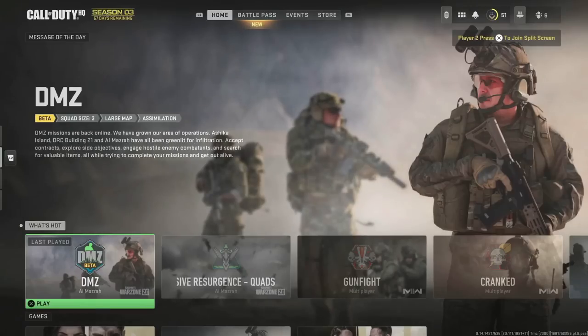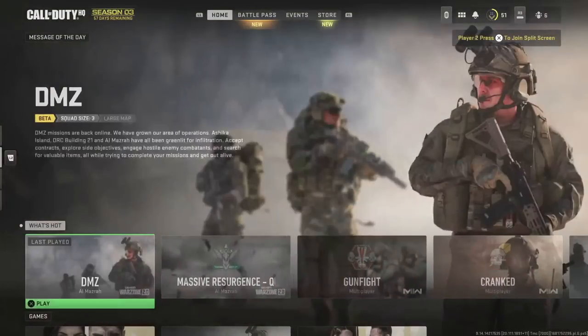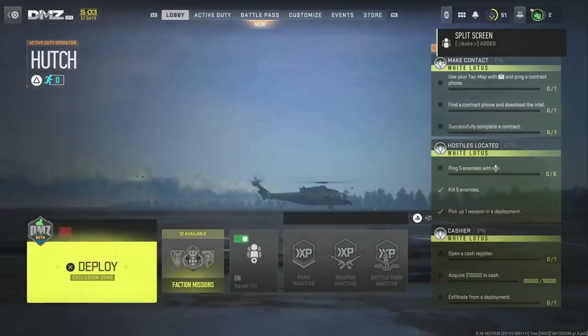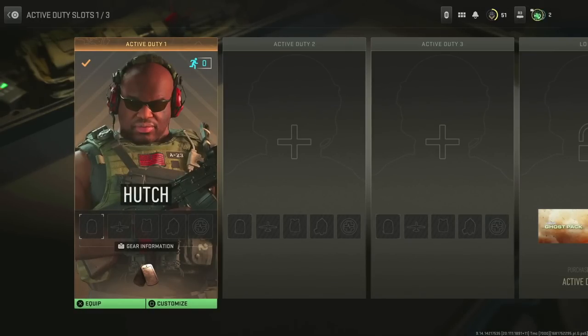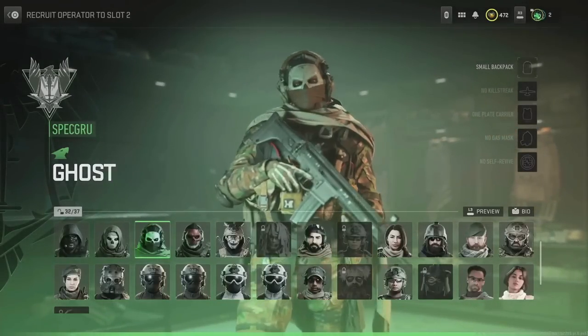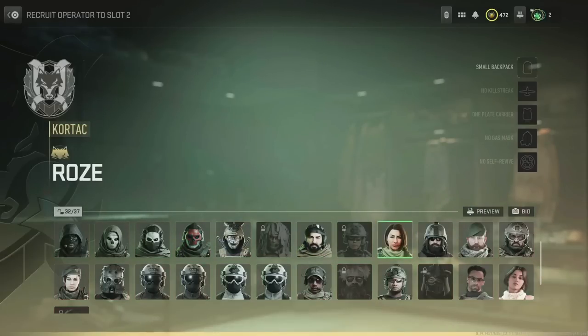Connect both accounts into DMZ — on the DMZ mode screen press X or A on both controllers at the same time. It may take a few tries. With controller two, head to Active Duty and select the first operator. With the first controller, press X and in the second slot select any operator or skin you want — we're going to be doing the Rose skin, so select that.